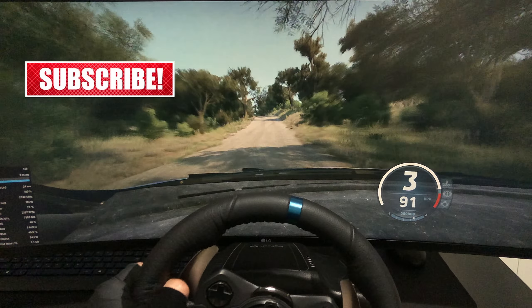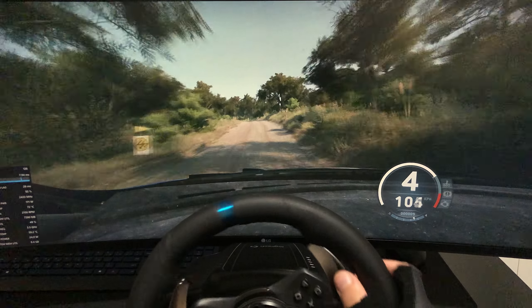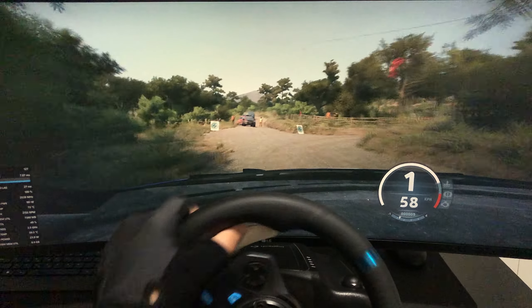Long crest, 40, slowing, 4 left of a crest, tightens, into turn square right, through gate, to 3 left, half long, 50.